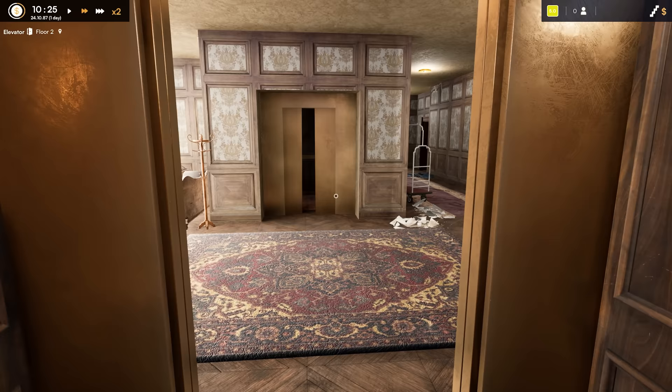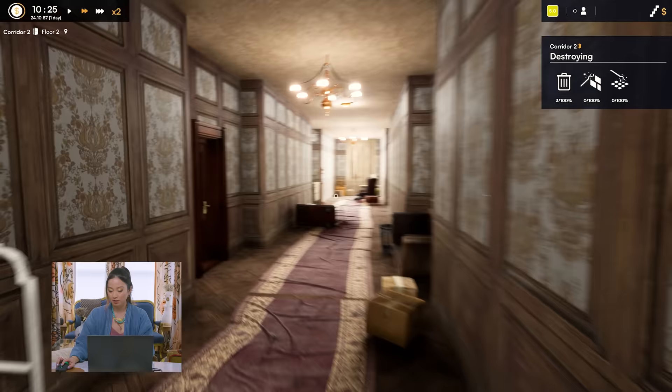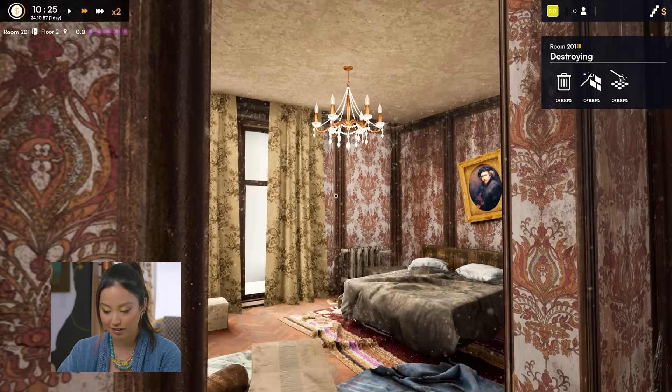All right, here we go. We're gonna go down this hallway. It's dusty. Ew. These cobwebs are so jank.